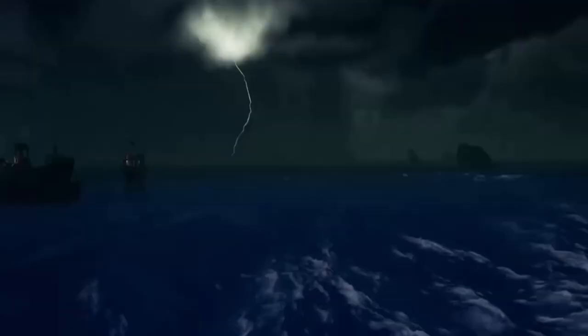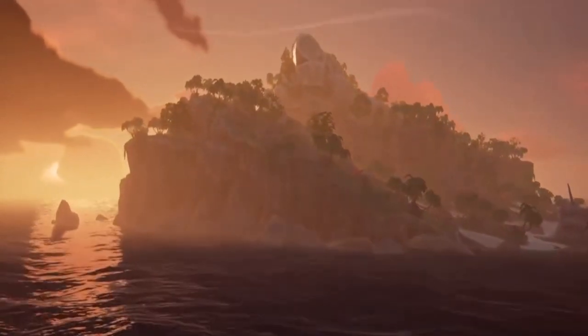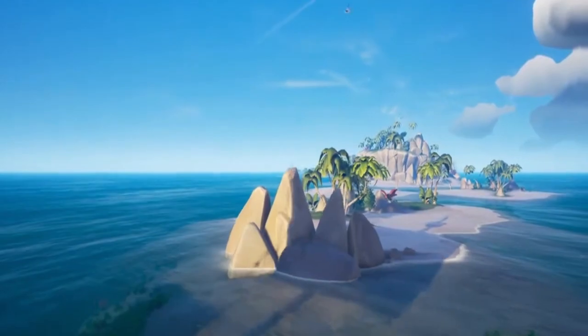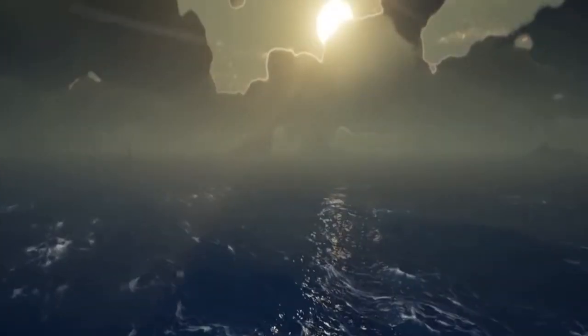So besides the new Season 2 plunder pass, they have added a new world event called Fort of Fortune, which is kind of like Fort of the Damned but way harder. It contains highly valuable loot and treasures — you are guaranteed Athena's treasures — but is guarded by an undead elite army with high explosives. They also added a Merchant Alliance trade route, which is an easy way to make huge profits and gain some easy levels.